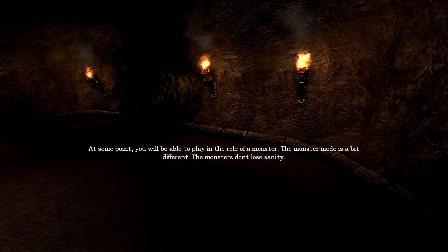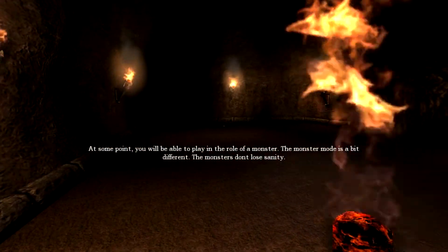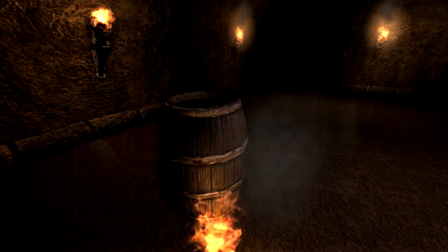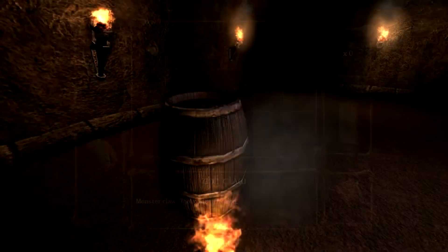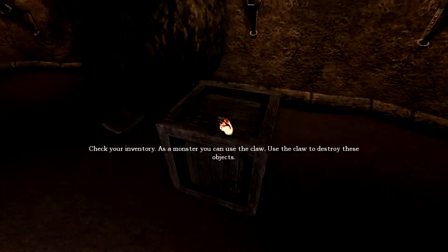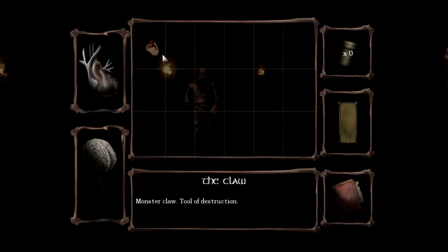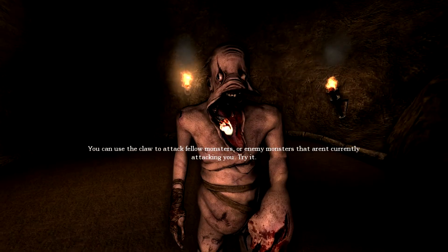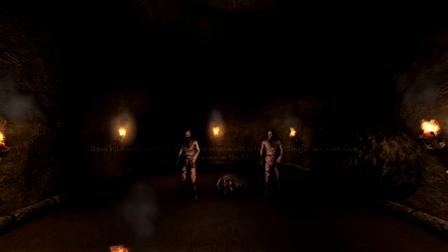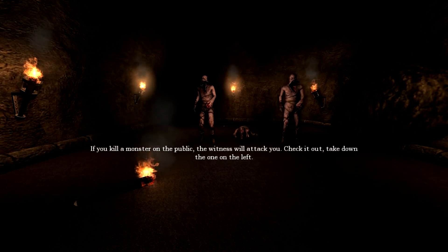Playing the role of the monster - monster mode is a bit different and you won't lose sanity. You can use the claw to destroy objects. You can attack your fellow monster enemies that are going to try to take you down. If you kill a monster from the public, the witness will attack you.